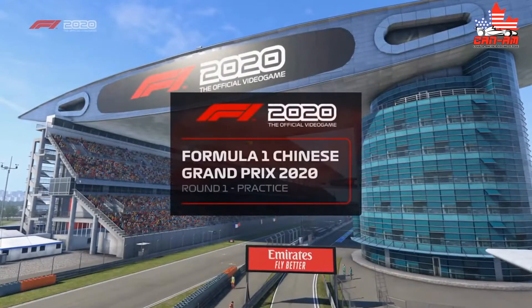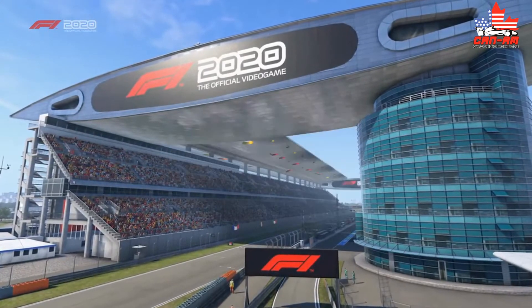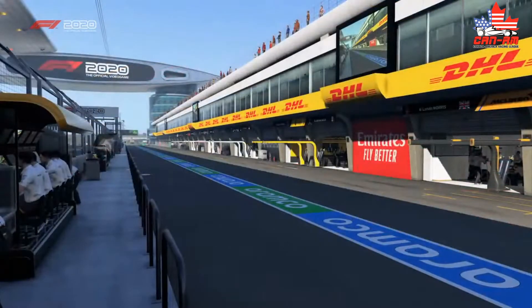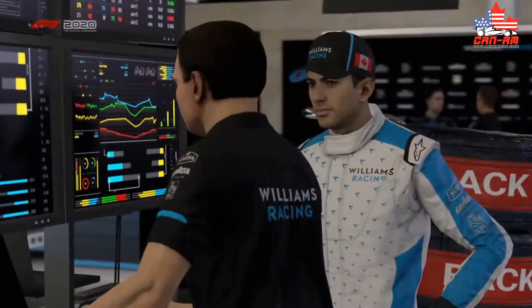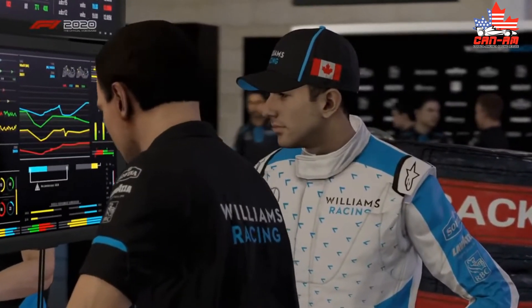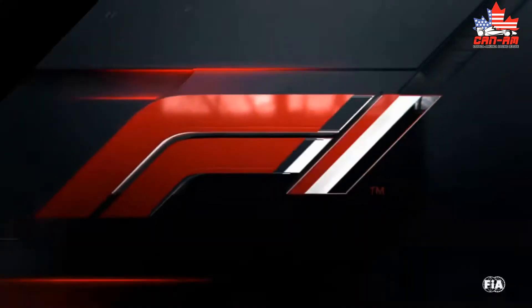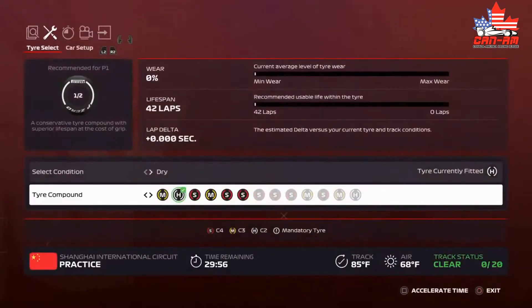Welcome to Shanghai International Circuit. I'm Iceman 2208, the steward from CRL, and I'm going to provide this track guide tonight. Shanghai International Circuit first held a race in 2004. It is a 16-turn, 5.4-kilometer track. We're going to take you for a lap, but first I'm going to take you through my setup.